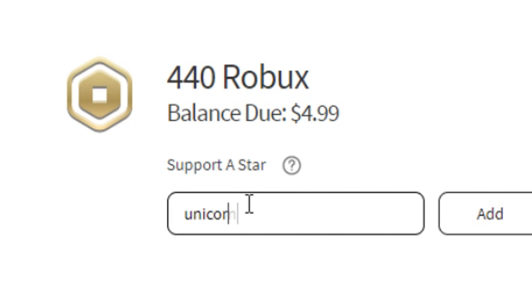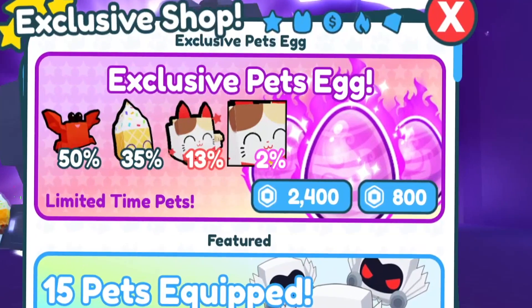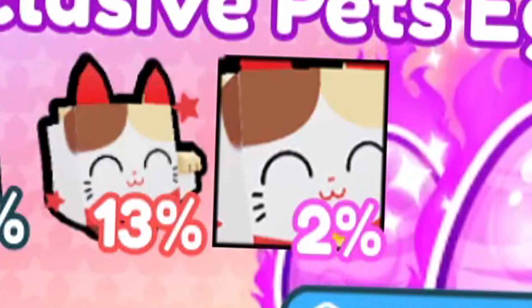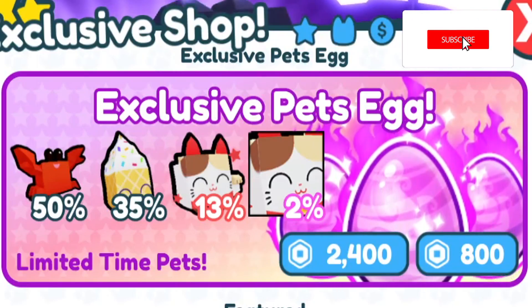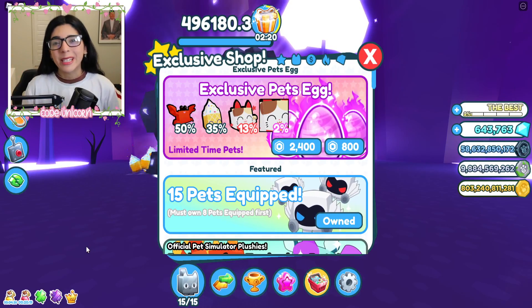Make sure to use code UNICORN whenever you're buying Robux or premium. Hey y'all, today we're gonna be opening up a bunch of these exclusive pet eggs and trying to get ourselves a giant lucky cat.